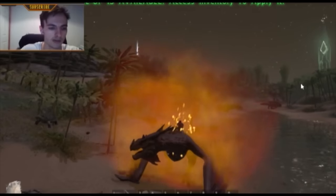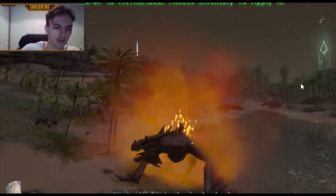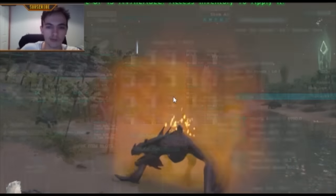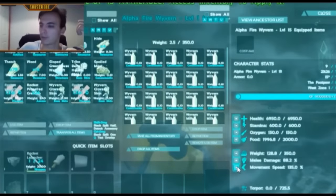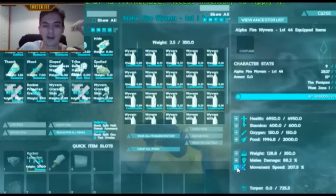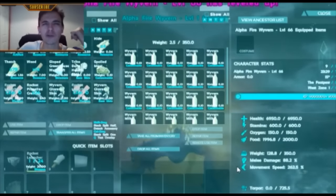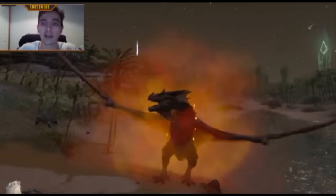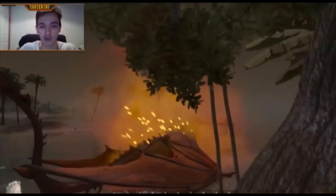So this is our alpha wyvern. We are going to add a little bit of experience — give him like a million or some big number like that. This should have given him everything he needed. Movement speed, let's turn it up. Okay, this should be enough. And wow, there's a lot of wyvern milk inside him.